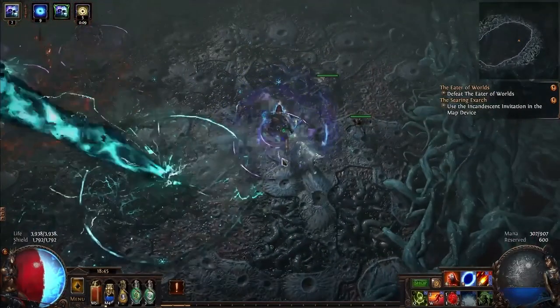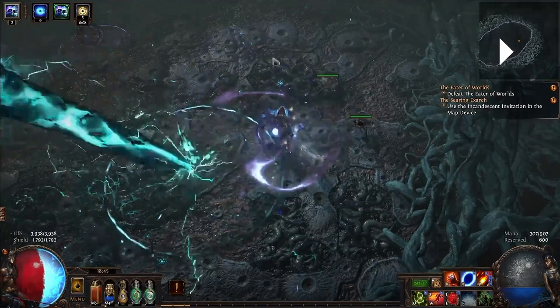Energizing the spheres is the most dangerous phase of this, and it's usually where I die. What you need to do is stand in each sphere's radius without being in the radius of his laser beam. As long as you're in the radius of his beam, you're going to take damage. But if you can energize enough spheres fast enough, you can stop his beam.